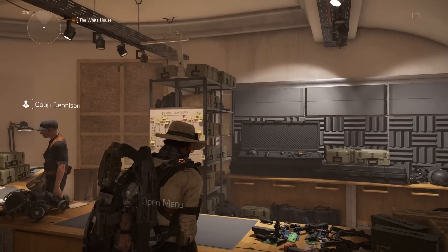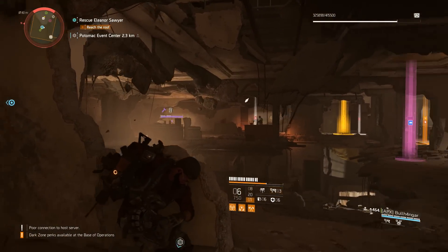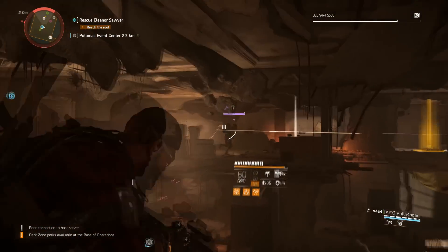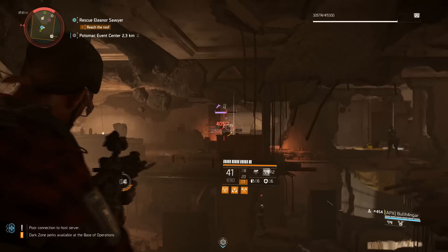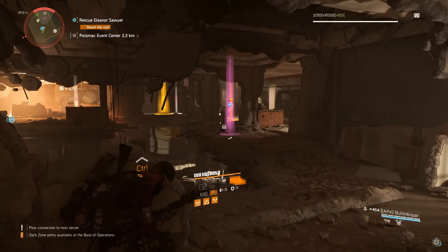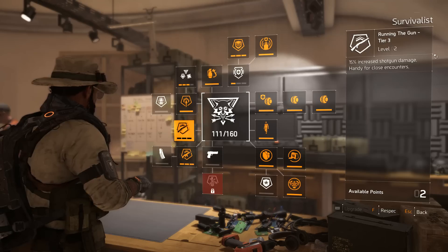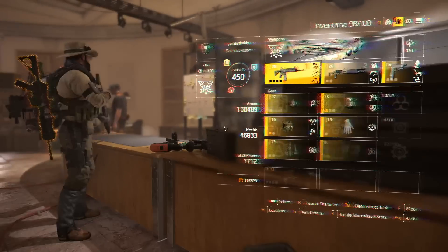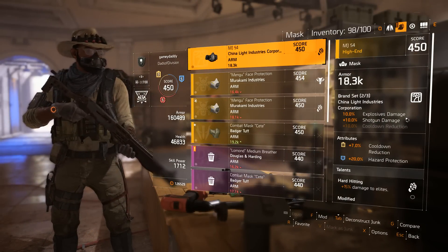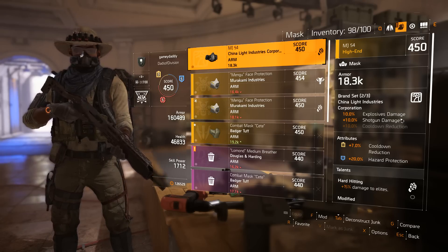This is something I would say you can look into. You don't have to run the Survivalist specialization — you can also run the Sharpshooter, which gives you a lot of headshot damage and reload speed, and that can also help you. All of these buffs play into your damage output. There are more ways to get damage for your shotgun — in my case, I run the China Light Industries brand set to get an extra 10% bonus shotgun damage.